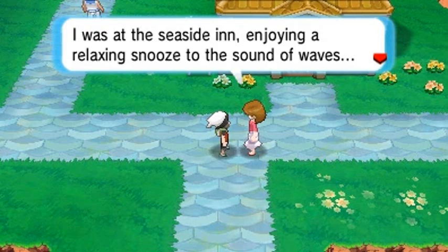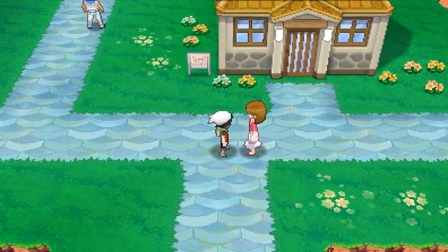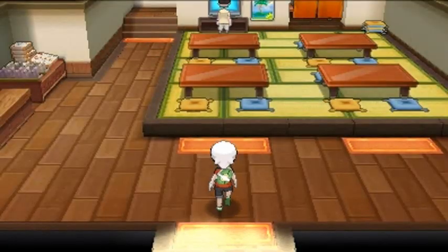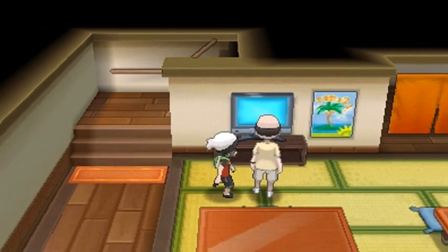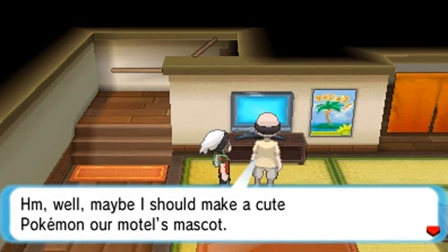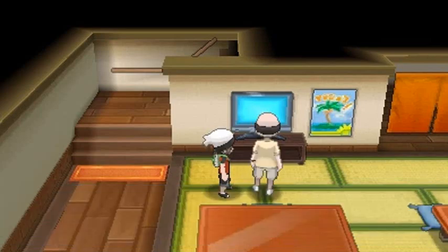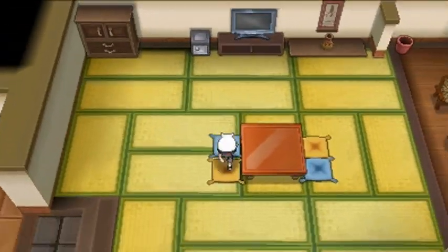'I was at seaside enjoying a relaxing stroll to the sound of waves when someone stole my Pokemon! Who's the abductor?' I don't know - Team Magma, maybe? This is the Lilycove Motel. Talking to people inside: one guy says 'Hey, down in front - I can't see the TV.' Another says: 'They doubled the guests using Pokemon as attractions - maybe I could make a cute Pokemon motel mascot.' 'Since Team Magma came into town the tourists have been staying away.'